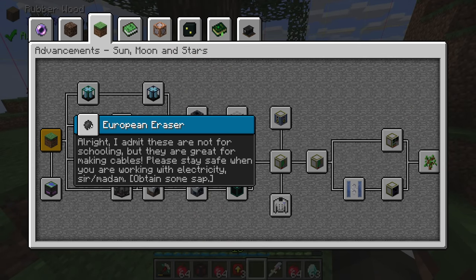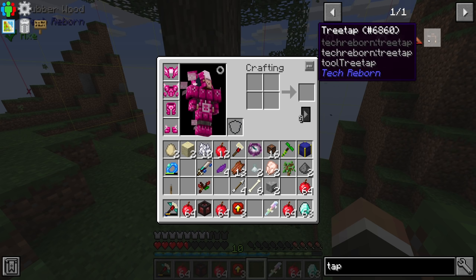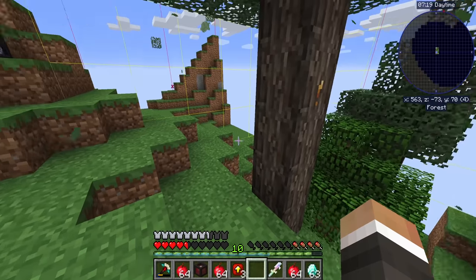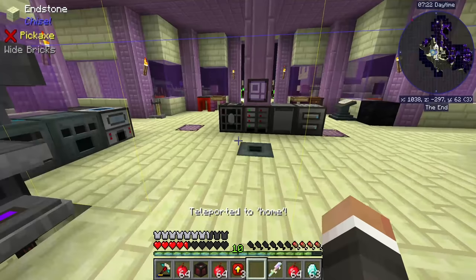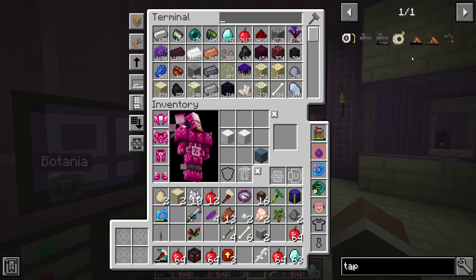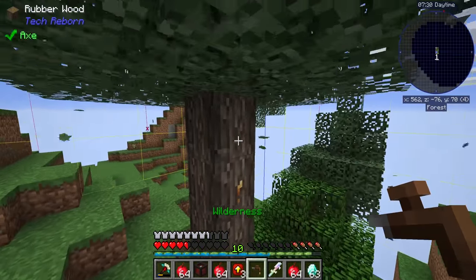We found the rubber tree — we had to travel to a forest biome to find it. Looking at the quest book: 'European Eraser — these are not for schooling but are great for making cables, please stay safe when working with electricity. Obtain some sap.' Do we need a tree tap? I assume yes. I've played Industrial Craft 2, so if we grab the tree tap and right-click on the yellow sap spot like that, we get some sap.